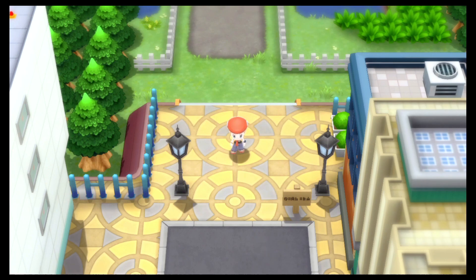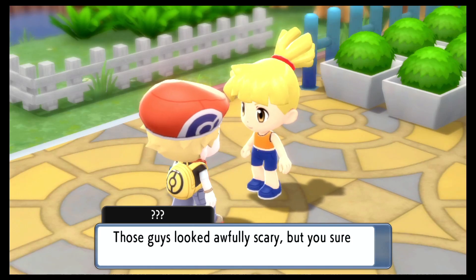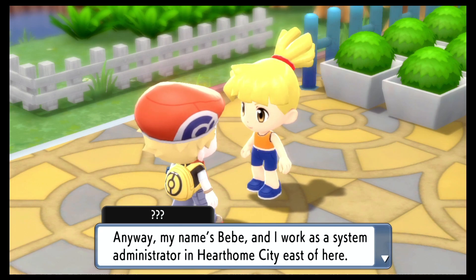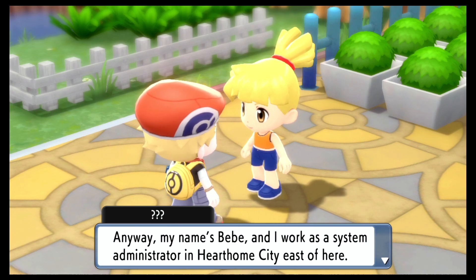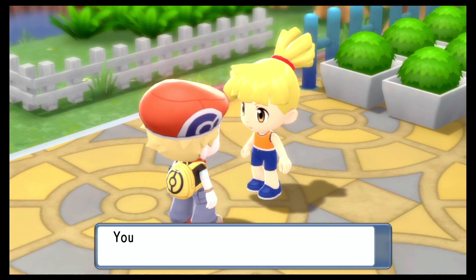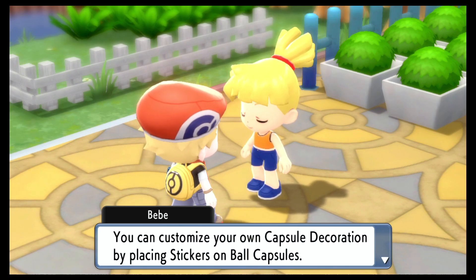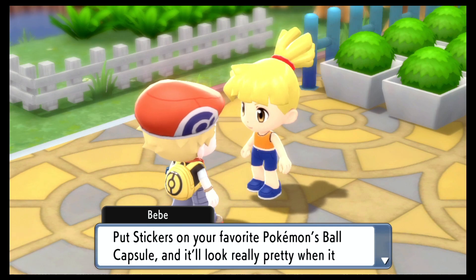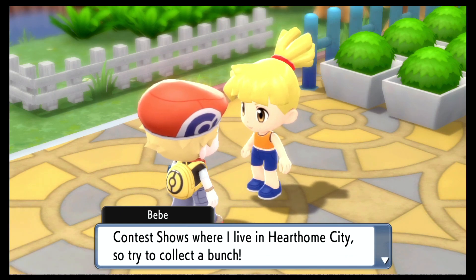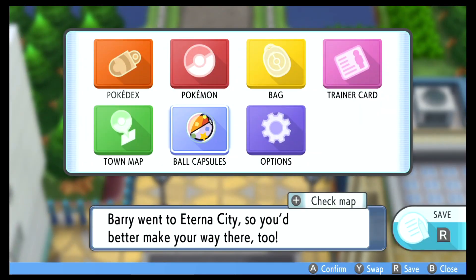Let's keep working on our Pokedex project for the Professor. Then a new character appears — her name is 'Baby' and she works as a system administrator in Hearthome City, east of here. Thanks for putting on such a good show — she'll let us access Pokemon boxes from anywhere. She also gives us Ball Capsules. We can use the capsule decoration feature to customize capsules by placing stickers on them. Stickers also give you an edge in the Super Contest Shows in Hearthome City.